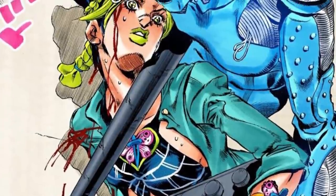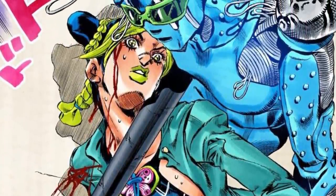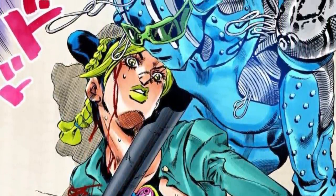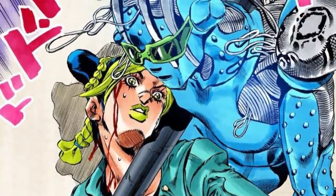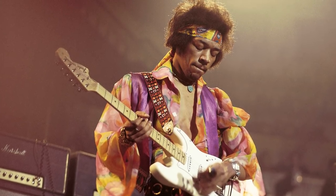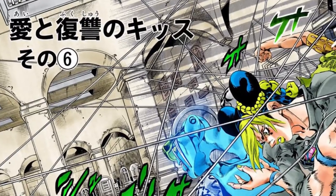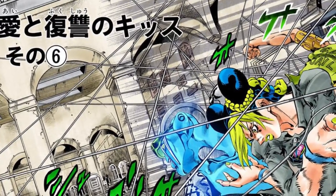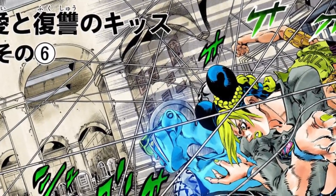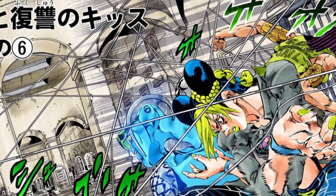The first stand that we meet belongs to our protagonist, Jolene Cujo, and it's called Stone Free. However, as it is tradition in the JoJo series, the localized name was changed to become Stone Ocean. Originally, Stone Free is a reference to the Jimi Hendrix song of the same name.